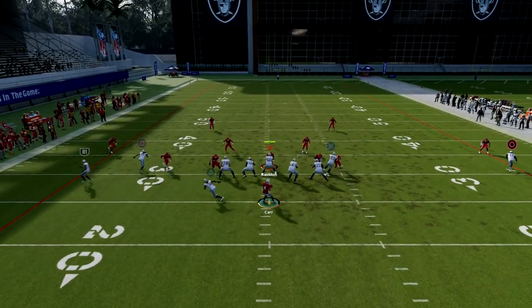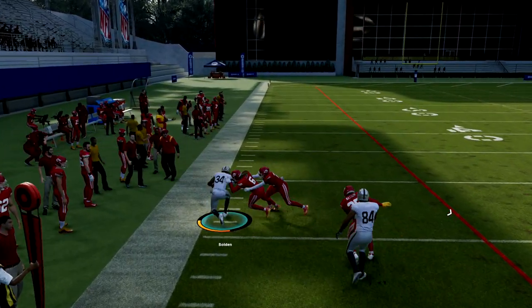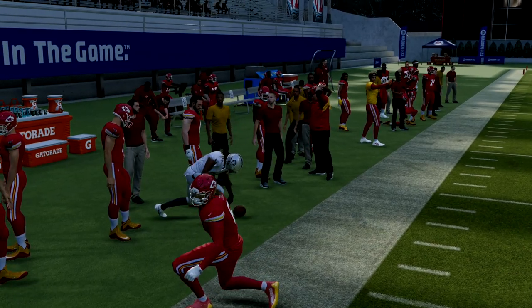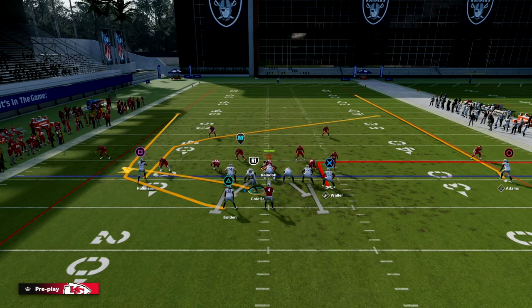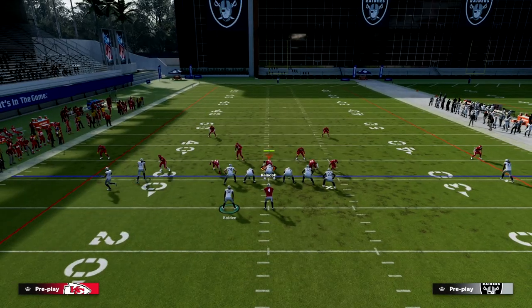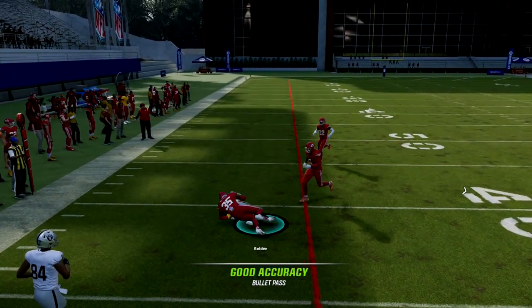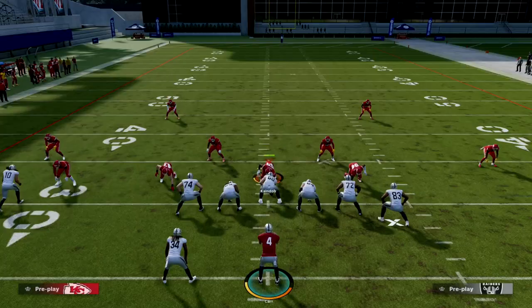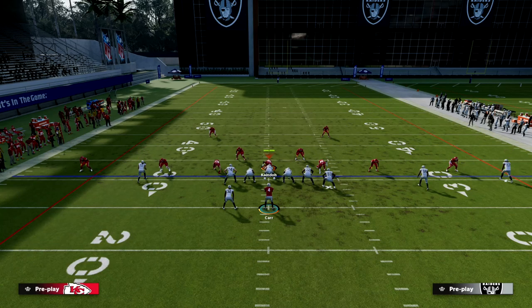If it is a blitz and they are in zone, you are throwing that flat route every single time. You're going to flat your slot, out route this guy, and when you snap you want to motion him over. You kind of want to pretend like he's going to be on a streak, and that's going to change how your opponent defends you in this formation. A lot of people that defend U-Trips know it's really hard to play zone on this side.